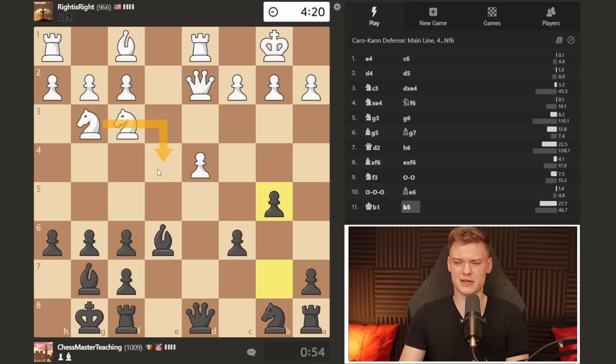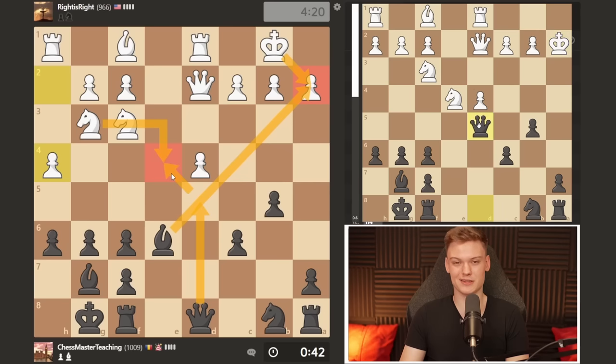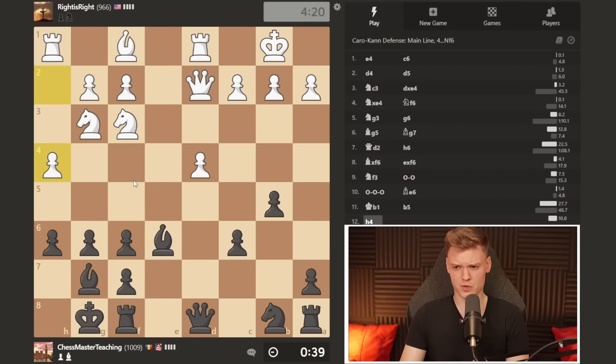That's h4, which is not really that concerning. Because h5, there is g5. I can also just play h5 — the only potential issue is if he can set up a bind on the light squares, but I don't really see that happening. I'm going to play h5 just for safety measures, stopping his attack even before it starts. Expecting a move like bishop d3 now. Then I'm going to play a5. Another idea is knight d7, knight b6 — the knight stays great there. It's all about controlling c4 and d5 in this structure.